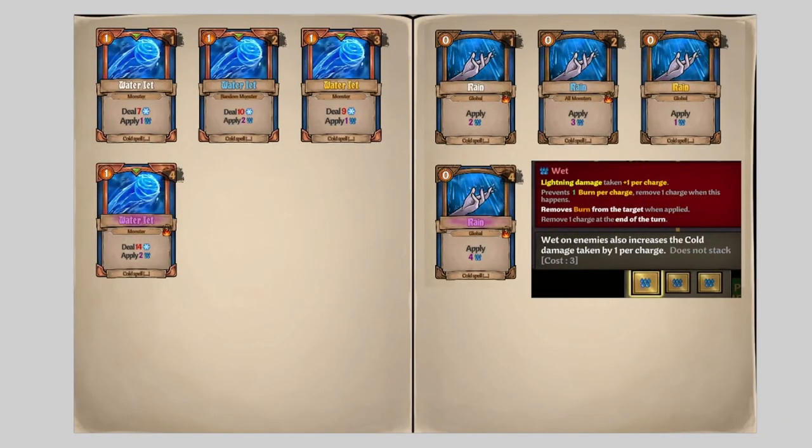Next card is Water Jet. I think this is a highly underrated card. I see streamers use it wrong or just take it out of Wilbur's deck right away, but I think it's an amazing card. Mostly because of the Wet perk, where Wet on enemies also increases the cold damage taken by one per charge. It makes this a very good one-cost card, equivalent to playing Zap but adding more rain marks on the enemy. With this perk it synergizes really well with all the rain cards, so you might not want to remove these from Wilbur's deck.